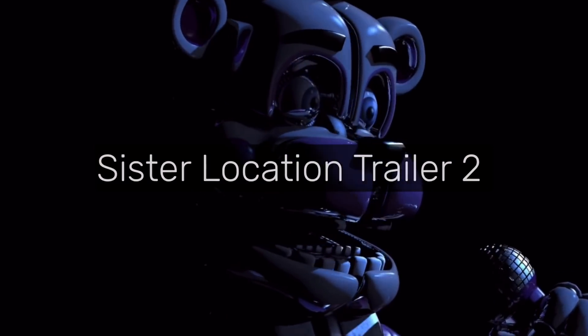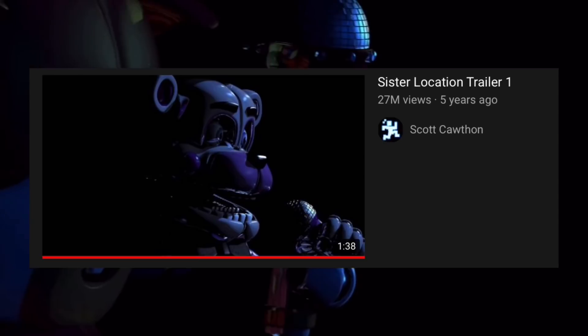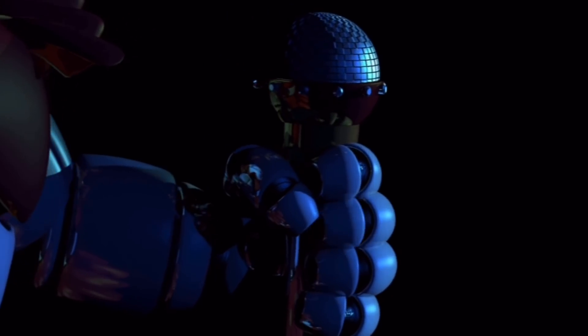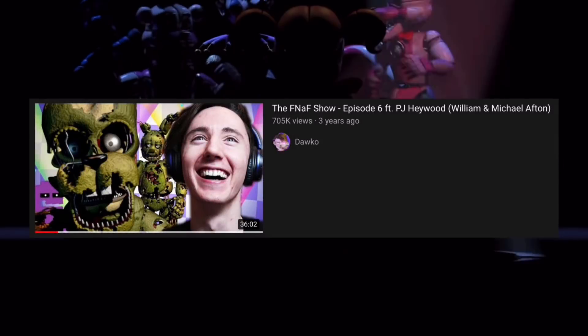Sister Location Trailer 2. When Sister Location's trailer came out, it was called Trailer 1, somewhat implying there would be a second one. However, Scott said a second trailer would spoil too much of the game and that there wouldn't be one. In his interview with Daco, PJ Haywood — the voice actor for William Afton — confirmed that the intro to Sister Location was originally meant to be Trailer 2.